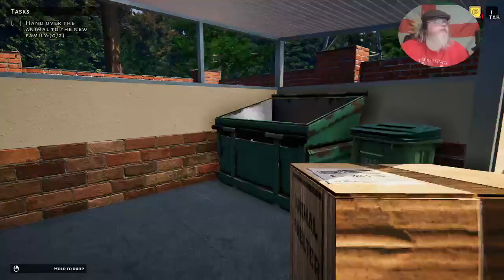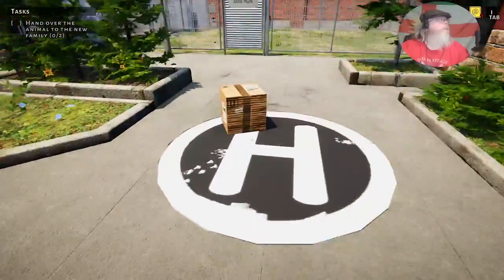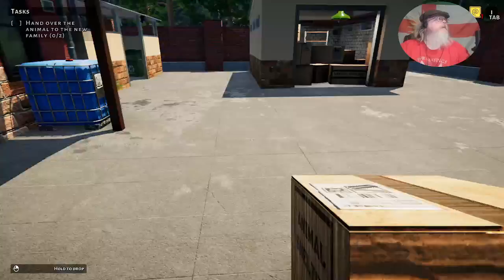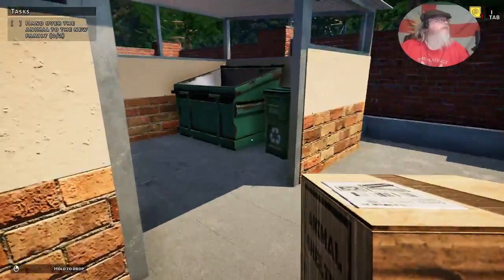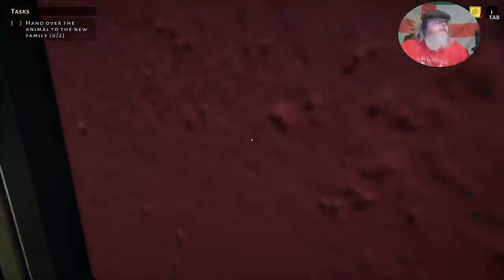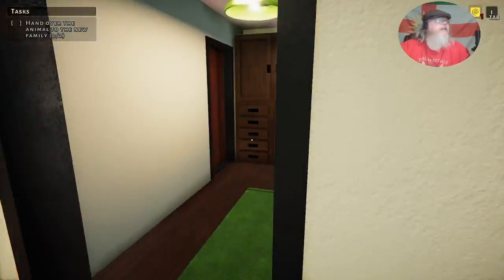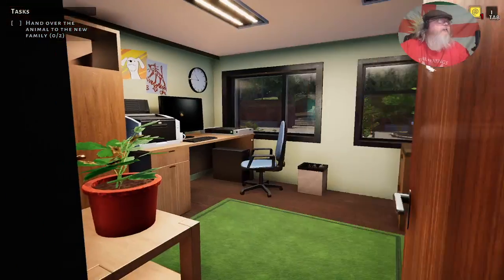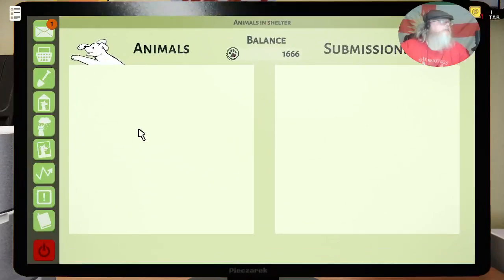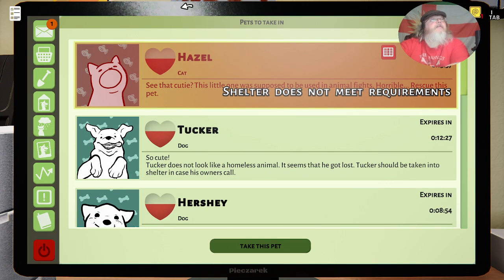Let's take care of the trash. Toss that. The next step wants us to hand over the animal to the new owner twice — so basically two more adoptions; could be phrased a little better, but never mind. I love how bright and cheery it is. Let's see what animals we've got for adoption — we only have dogs right now.